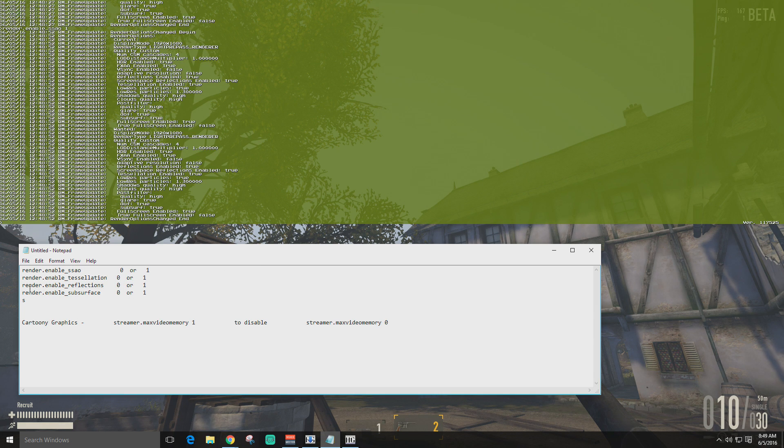You can also try commands that turn off water reflections and subsurface — I think subsurface has something to do with lighting on the surface, but I'm not 100% sure. People also say disabling these will give you a decent FPS boost as well.